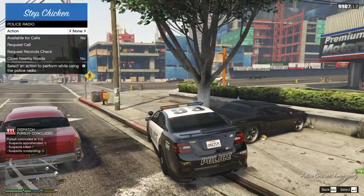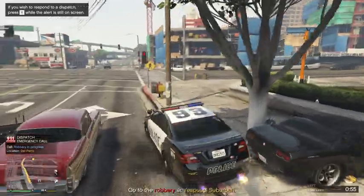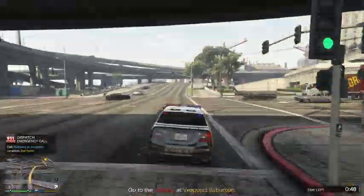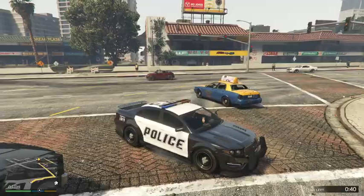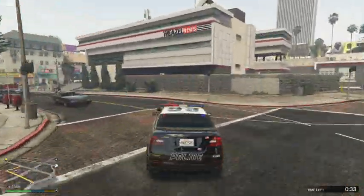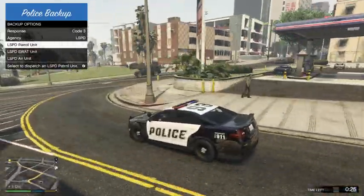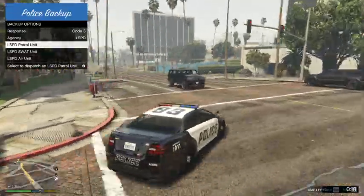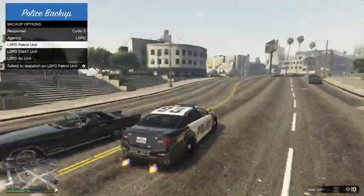Okay, we've got a robbery. So let's get down there. Also, the timer in the bottom right - it says time left and then the amount of time. What that means basically is the amount of time we have to get there before they leave the store, and then we have to pursue on foot. I'm actually going to call for backup whilst we're on our way - I'll call for two patrol cars just to get there in time.